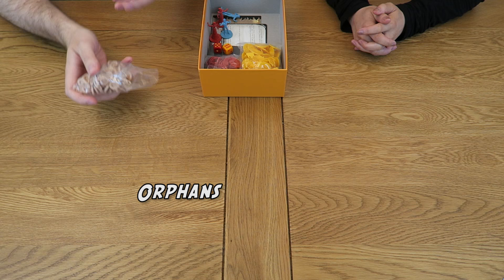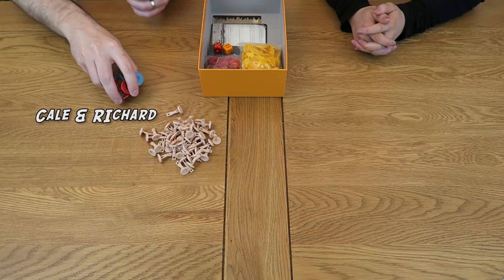Upon opening the box you're going to be presented with a good number of miniatures. The first bag is a pile of orphans that you'll be competing over during the game — this game contains more plastic orphan miniatures than any other game, guaranteed. The blue and red characters are Kale and Richard respectively. There are a pair of each: one used as your character during the game, and the other to keep track of your score.